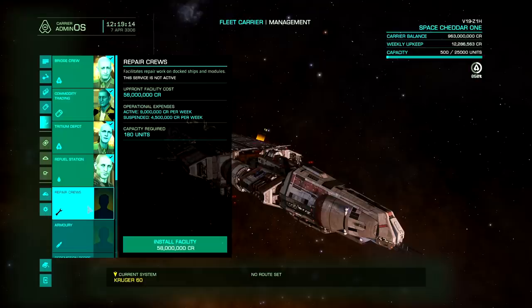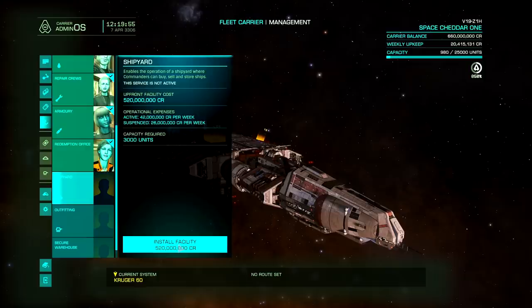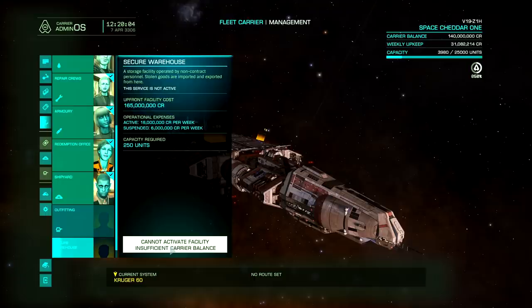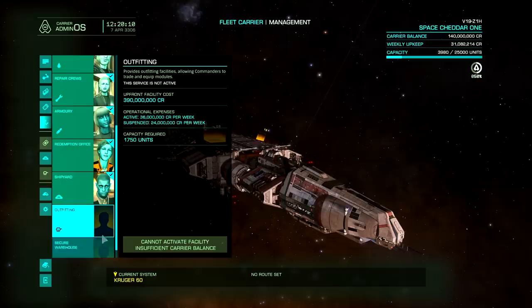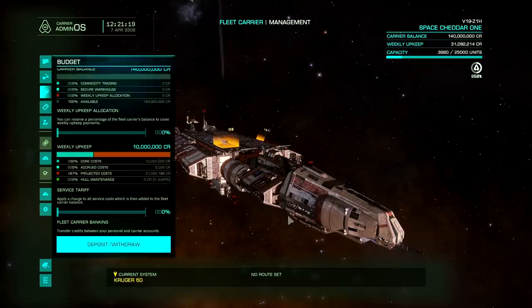That was two minutes of my life I'm never going to get back. It literally took two minutes to add all those funds — that's crazy. We'll get to that later. I have to admit, in my rush to get to Baran 2 first, I am not paying attention to any of the upkeep costs on these facilities whatsoever. I'm just stuffing them in there as quick as I can, which is a bad idea. Pay attention to the prices. I blew $860 million like it was nothing in a matter of seconds, and I still do not have enough to add outfitting or secure warehouse, so it's time to have fun adding a whole crap load of money to my carrier once again.